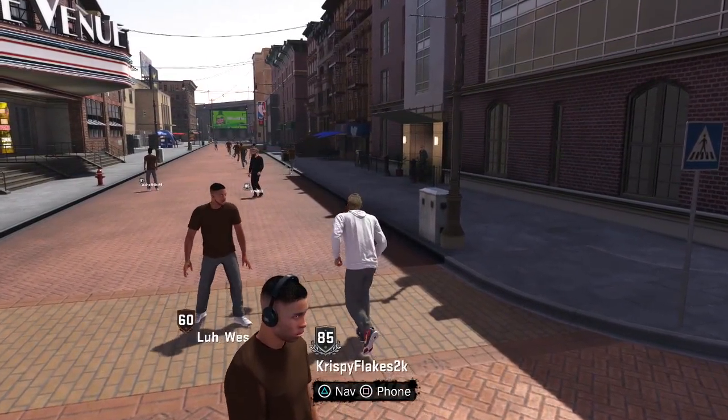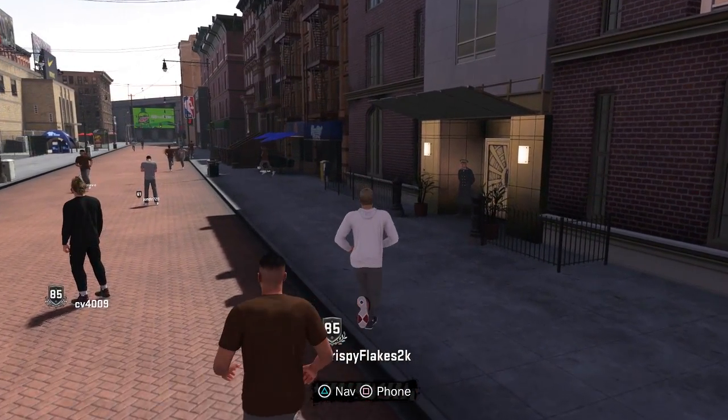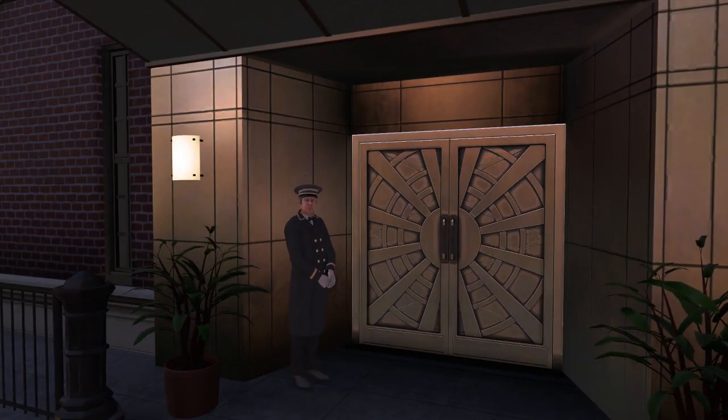If you go straight, you can go over here and see this butler — he's actually a cool dude, he really likes you a lot. You just walk right through here and there you go, man: 'Enter MyCourt High-Rise.' That's your court right there.